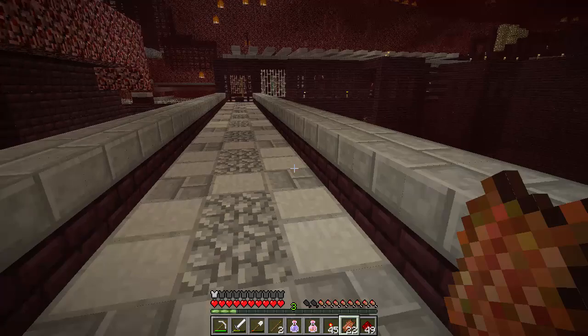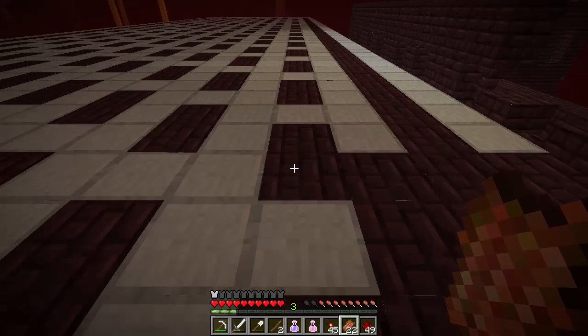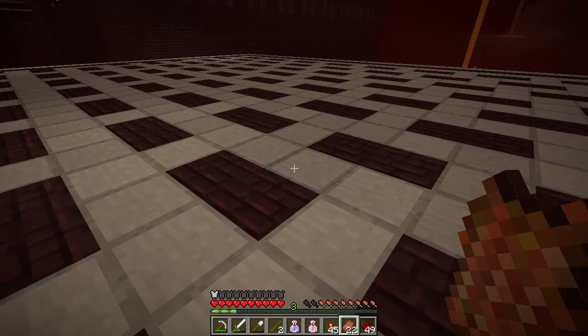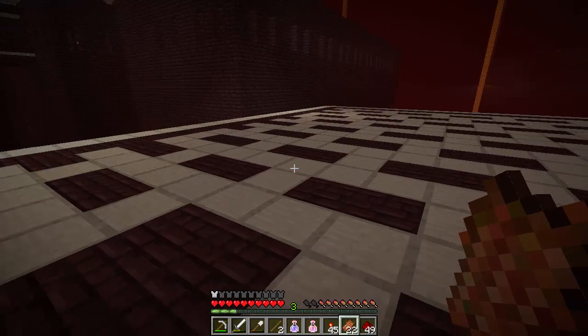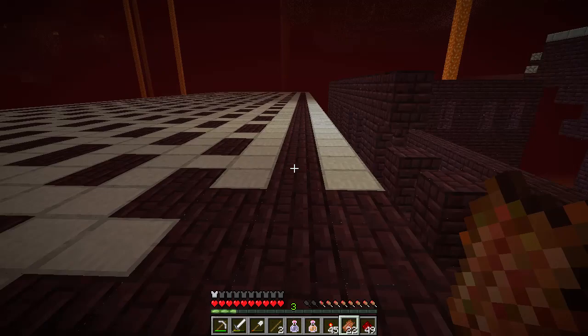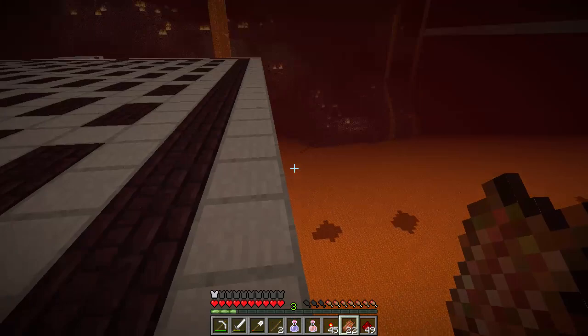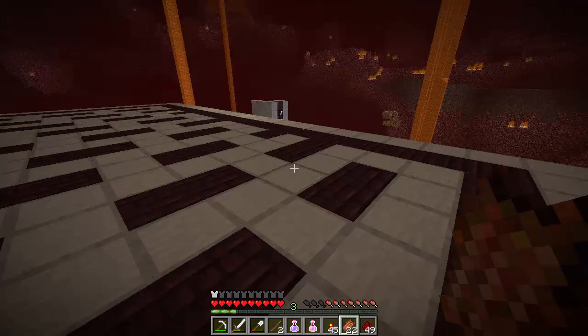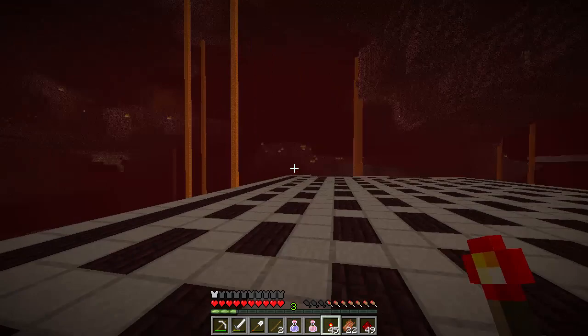What I've been mainly up to for the first half of the week is building the box. I'm definitely going ahead with the wither skeleton farm in here. I've got this pattern on the roof which unfortunately is not the same at both ends — I have a few options to make that better but I'll just leave it for now. It's pretty big and it took quite a while because I had to cover everything in netherrack, build walls around it, and put a roof on it.